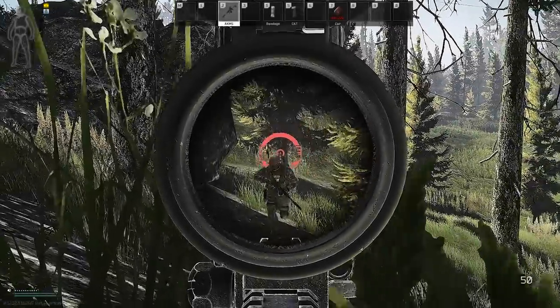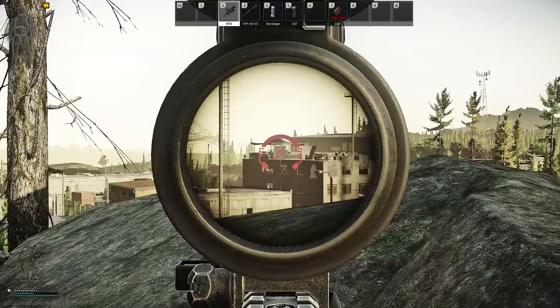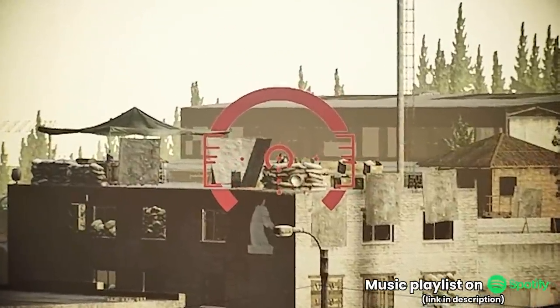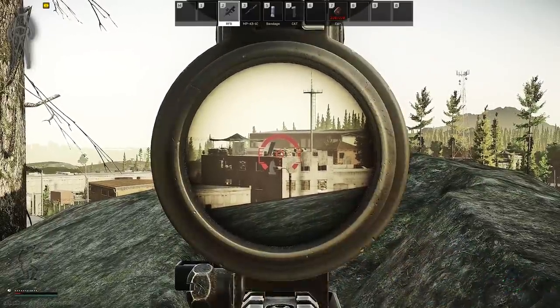Hello everyone, it's gigabeef here and today we're going to be looking at a full breakdown of class 4 armor. Class 4 has become incredibly important in 12.12, given that basically all high tier armors have been removed from posting onto the flea market, and this even includes some of the better class 4 rigs too. This means that most players will be using class 4 for longer than they would have normally, having to rely on trader rep to get the better armors rather than using the flea market when their finances are up to speed.